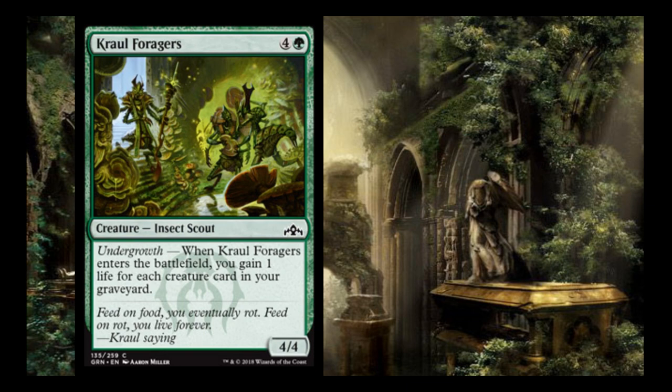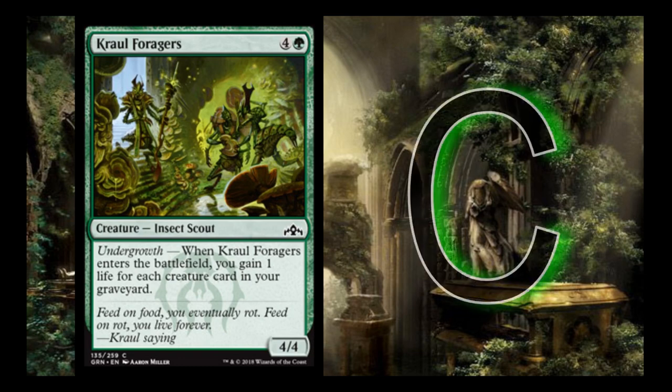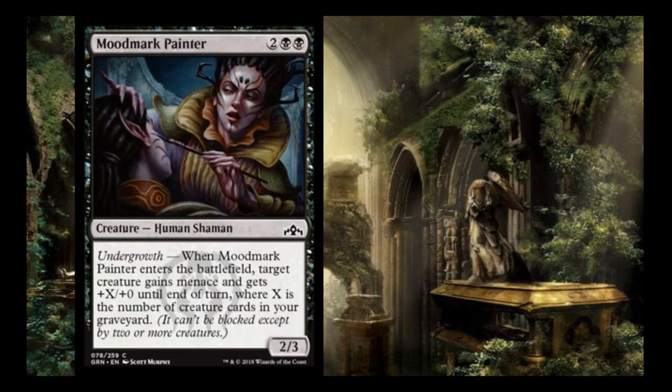Cruel Celebrant — wait, this is Cruel Forage — is 4 and a green, an insect scout 4/4. When it enters the battlefield, you gain 1 life for each creature card in your graveyard. I give it a C. The format doesn't look incredibly fast; the Boros deck doesn't look very efficient in Sealed. A 5-drop 4/4 that gives you a little life cushion is fine, though it's not always going to be necessary to gain that life.